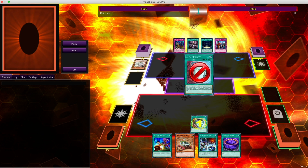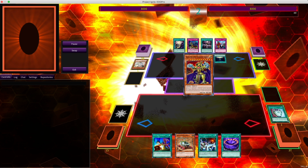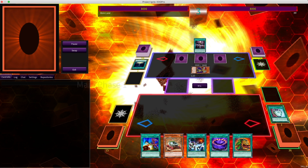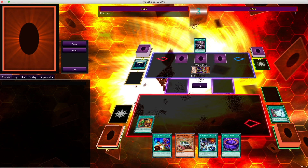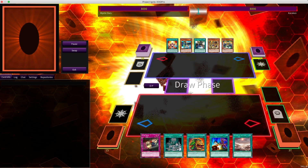Edo Pro delivers and we find some meta deck in the form of Eldlich. Ash Blossom hits the Duality and I've got no gas — can't give my opponent a monster for Mystic Mine, so no point activating it. Extravagance, this is going to get me something — Imperial Order. My one weakness. Let's forget about that last game.